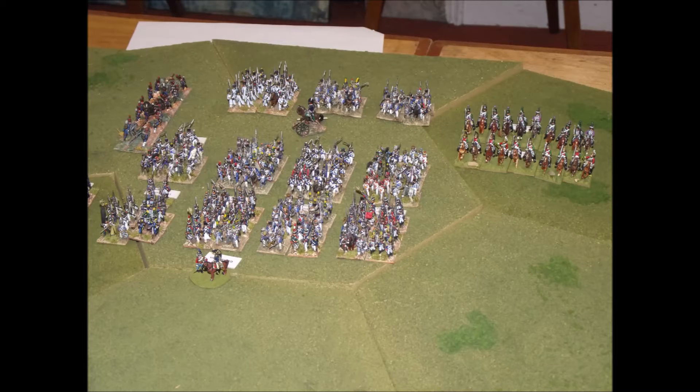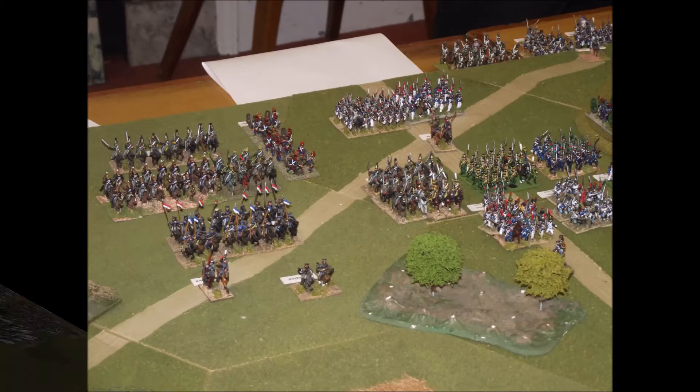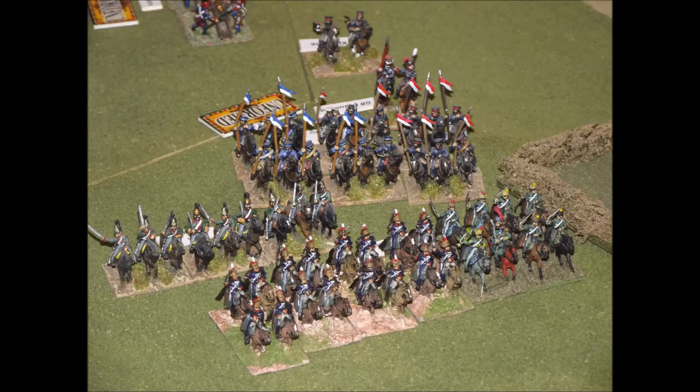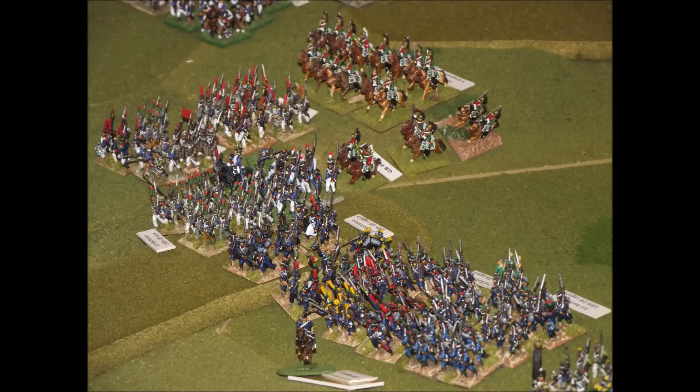The French plan of attack is not going to be too complicated. It's the hand side of the battlefield to try and push the Austrians away from the castle tower and off the hill that they occupy before the Austrian reinforcements have a chance to arrive and reinforce the position.